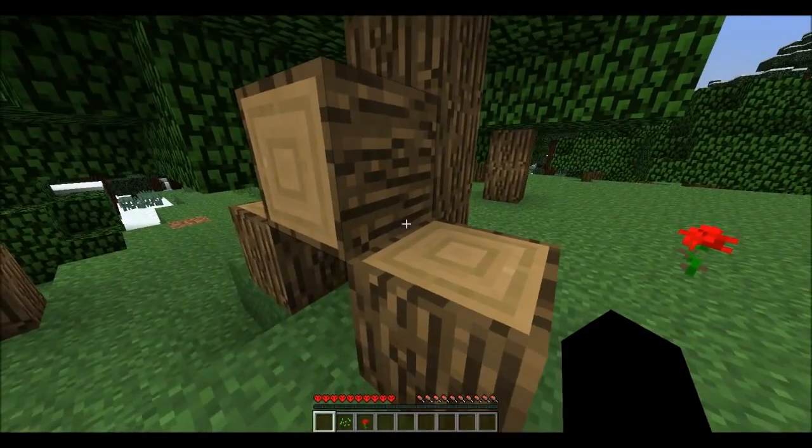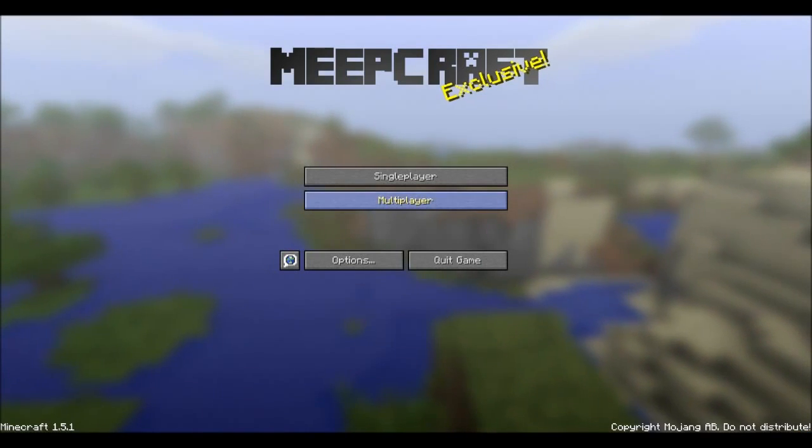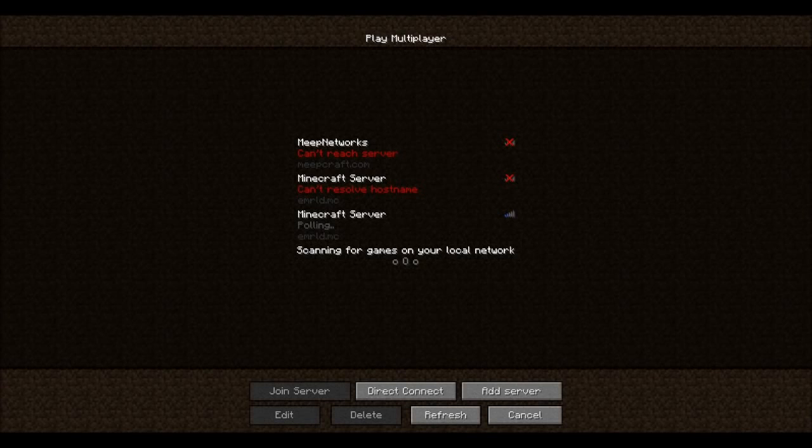Once they're placed like that, you just save and quit to title, then go to multiplayer. I've already got it added, but you add the following server: emerald.mc, and then you're done.